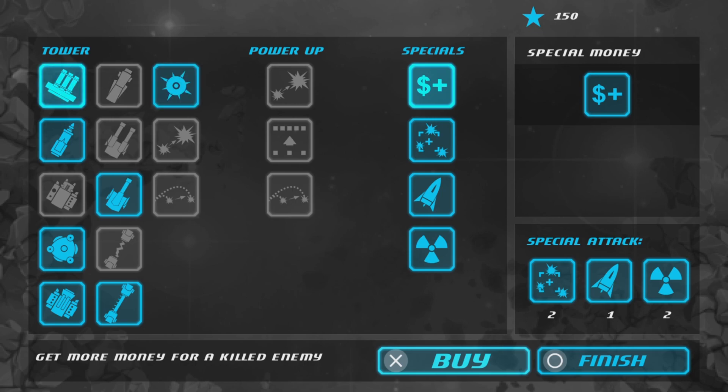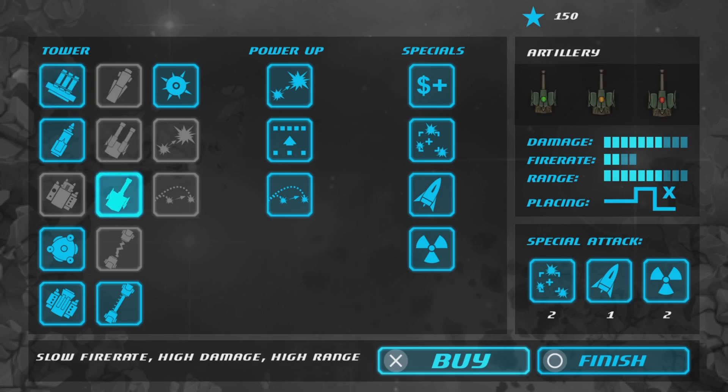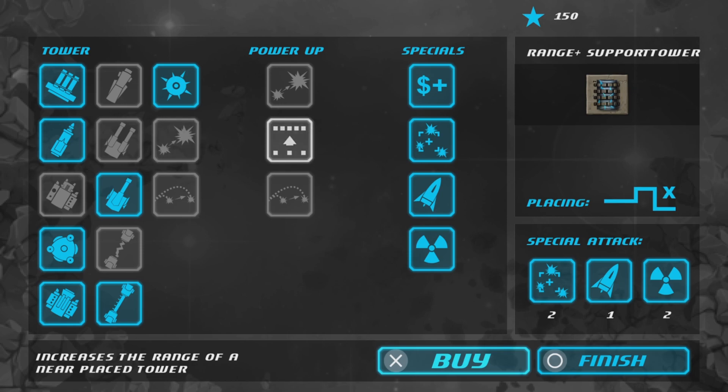I'm gonna continue upgrading the gun turret. I just need one more on fire rate — I think I'm gonna skip range because I want to focus on the laser next. But once I finish this, the artillery: damage first, then fire rate. And I might try the others after that.